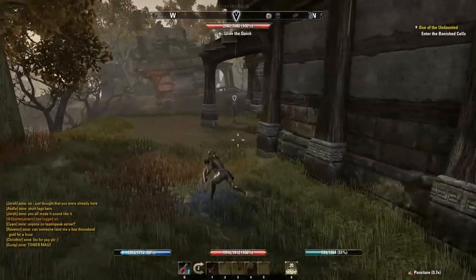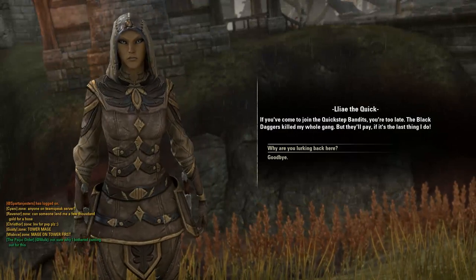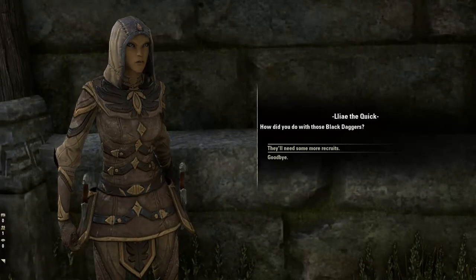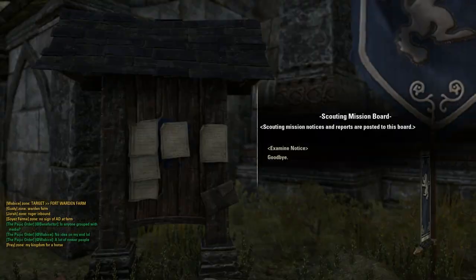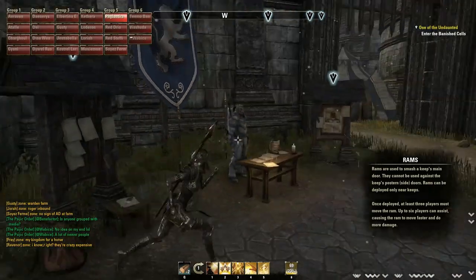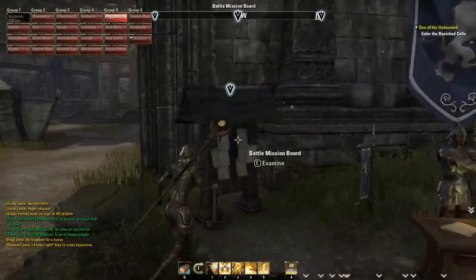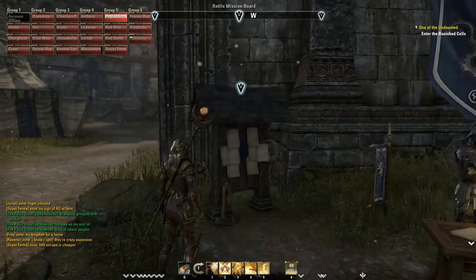Believe it or not, Cyrodiil isn't just about epic scale battles or the capturing of keeps. There's plenty more to do for those that just wish to have that PvP server feel of questing in a hostile zone. Head to a town within Cyrodiil and you will find many repeatable quests that challenge you to roam the dangerous lands as you fulfill the needs of people stuck in the middle of this alliance war. Completing these will net you gold and alliance points, and you may even get experience as well. If you don't want epic scale battles or siege keeps, help your alliance by taking on bounty and scouting missions. Your alliance always needs to know what the enemy is doing and you can help by scouting out specific locations and reporting back your findings. Players that hide in the shadows around towns and waypoints to gank unsuspecting enemies will particularly like these missions.